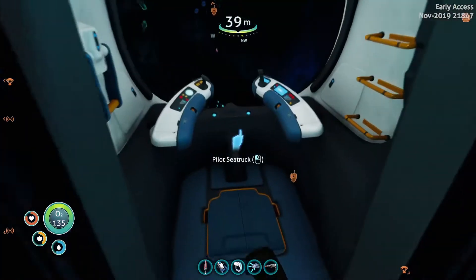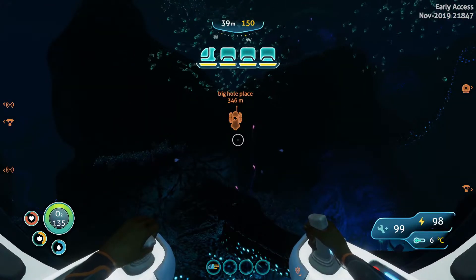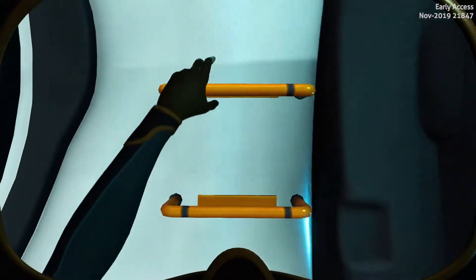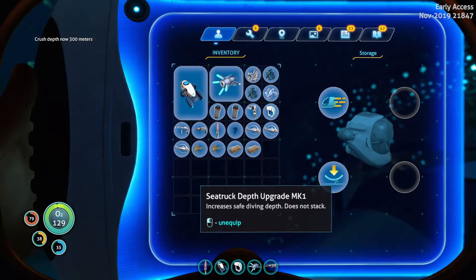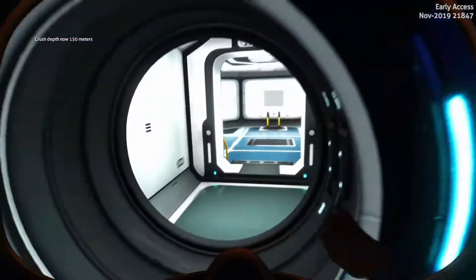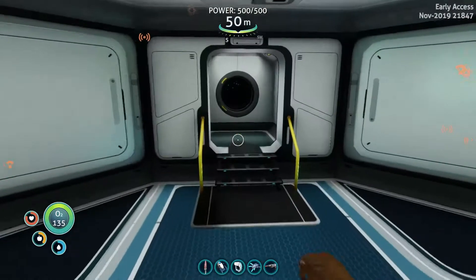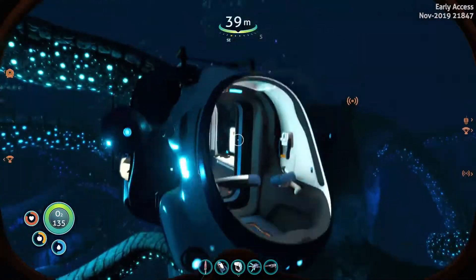All right, sweet. So I have to fabricate it here. Yep. There it is. Upgrades. So let's go to upgrade depth MK1. Got that. Now for this one, I need to make another plasteel ingot and two rubies, which I have. So where are we at now? What's our crush depth? Now it's 150. They didn't go up very much. Oh no, I haven't put it on there yet. Upgrades: 300 meters. Okay, well we're not going to take that yet, though. Because we are going to get to the second depth module going. Get another plasteel ingot. Boom shakalaka. Let's get this other one fabricated.